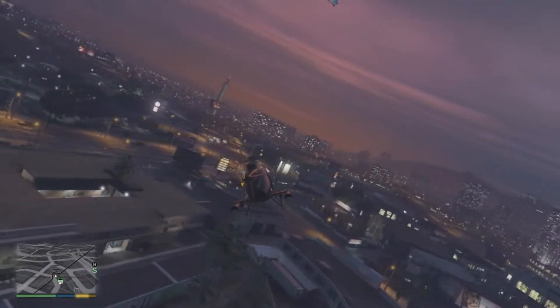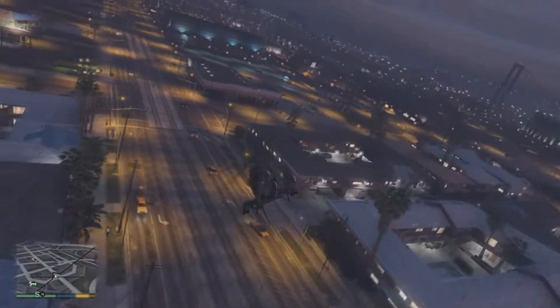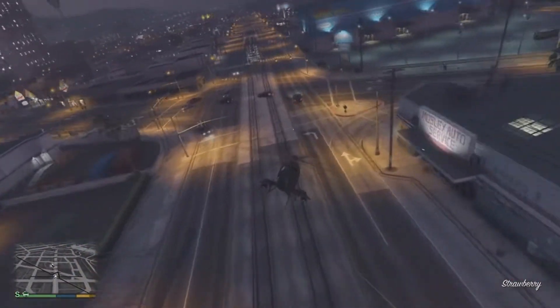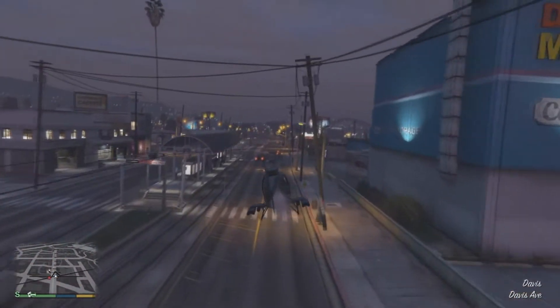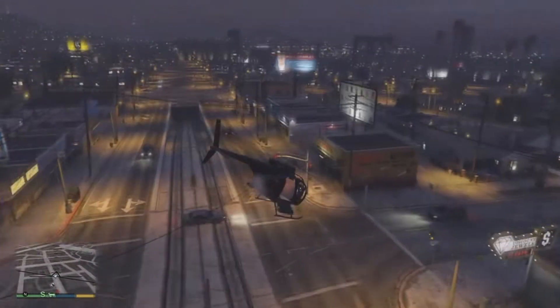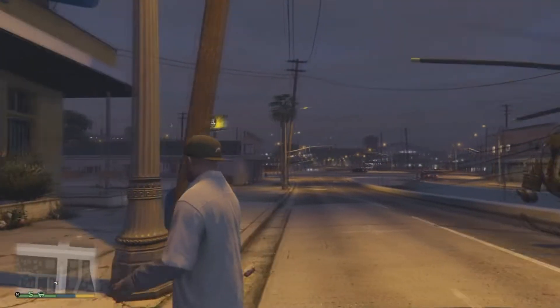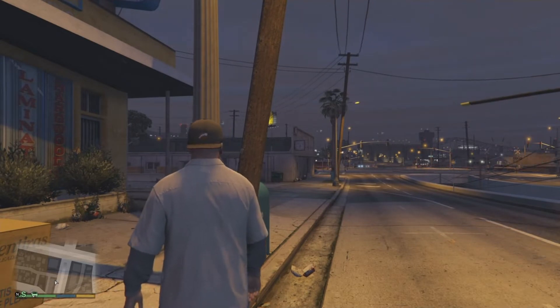One of my favorites has to be the Buzzard attack helicopter spawn. It's just a great helicopter weapon to use, especially in online. This thing is crazy. You can just fly everywhere, kill anybody in online, and it's just a great way to travel with the squad you're playing with. Probably didn't choose the best area to spawn this — there are a lot of wires everywhere in this neighborhood. So I'm going to go ahead and park this thing and show you guys my, by far, two favorite cheat codes to use in this game.